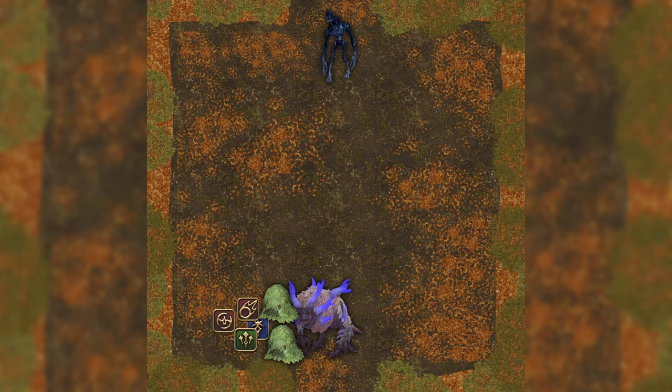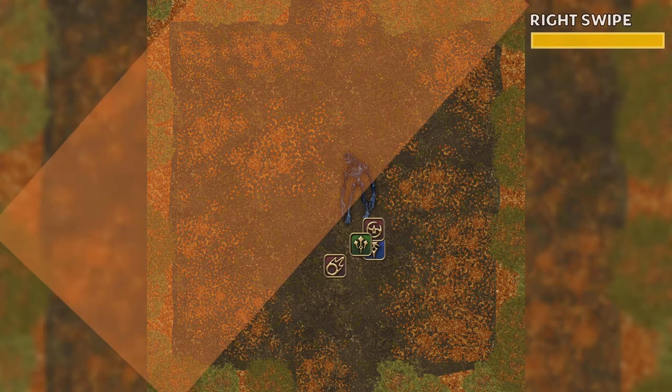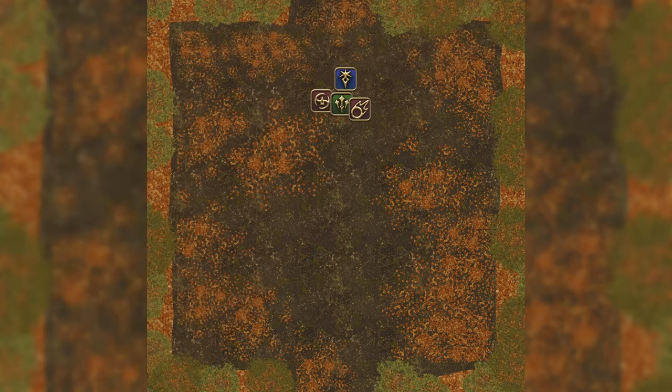Now we can pull the Yuki in and kill it. It will occasionally do the Left or Right Swipe — just avoid it as normal. Now we can move on to the first boss, Shishio.